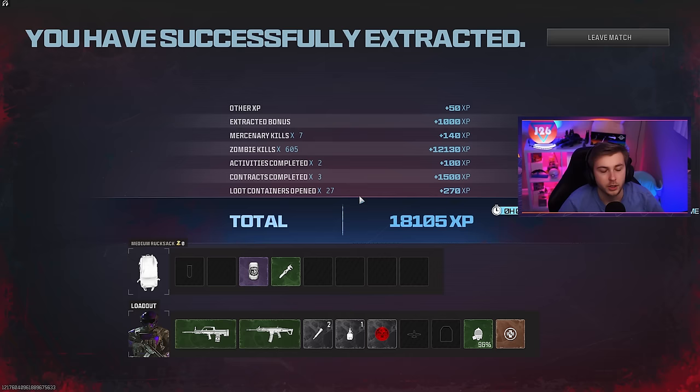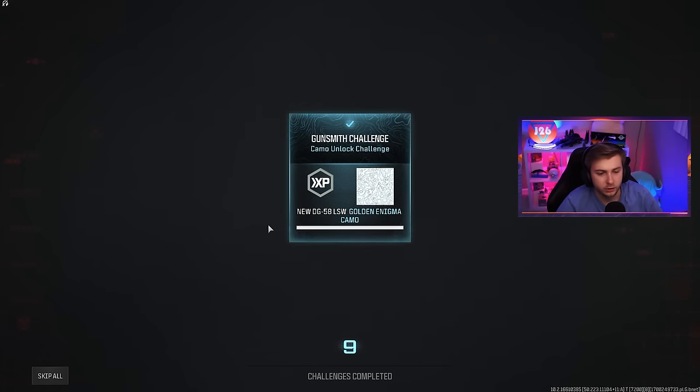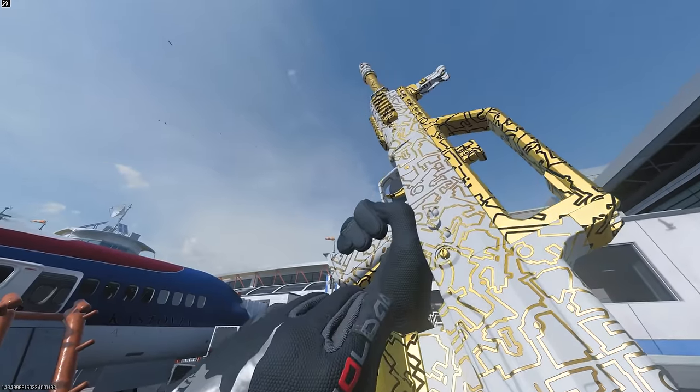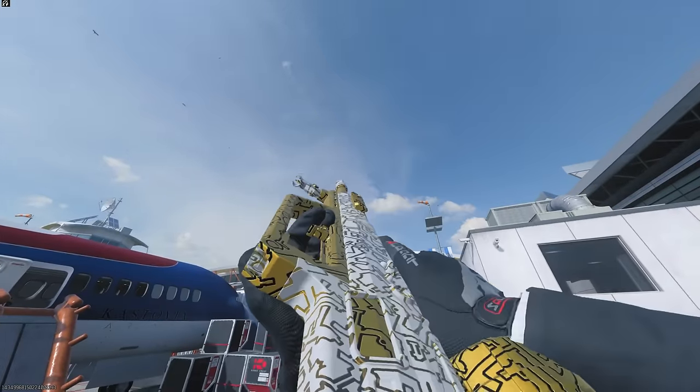That would just be the cherry on top. We got 605 zombie kills on our way out, and we did get our 100 kills in exfil — thank God. Let's look — all right, that's our first LMG done, actually. Still need to get three more. And just in case you're curious, this is what our GD50 LSW looks like in game. Not a bad looking weapon.